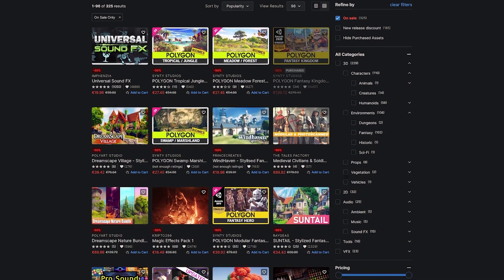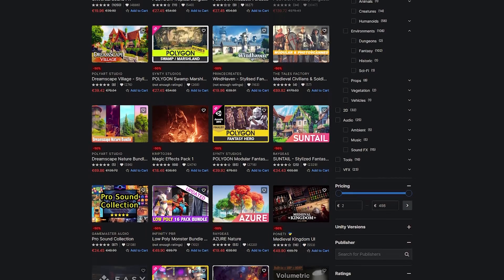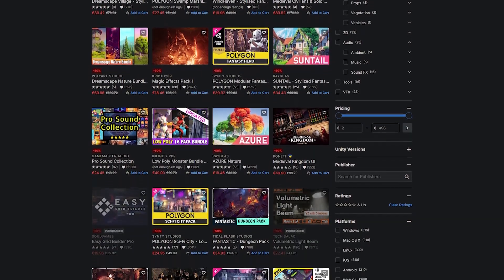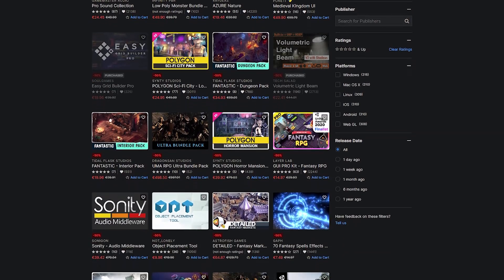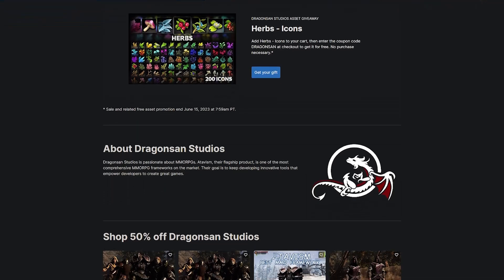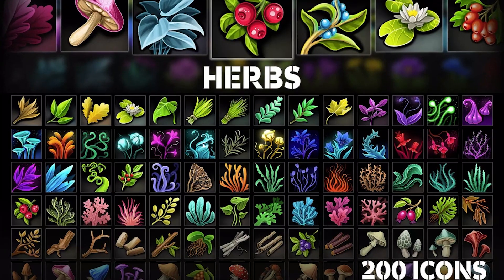Do remember Unity have their fantastic fantasy sale, which is currently 50% off over 325 different sound effects, environmental packs and everything for a fantasy style game. Also check out the Dragonsang Studio publisher sale — you can get this Herbs icon pack for absolutely free too.